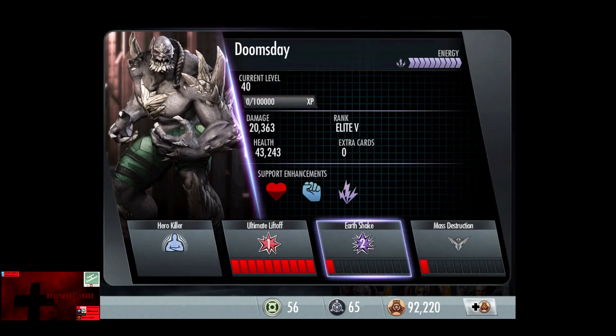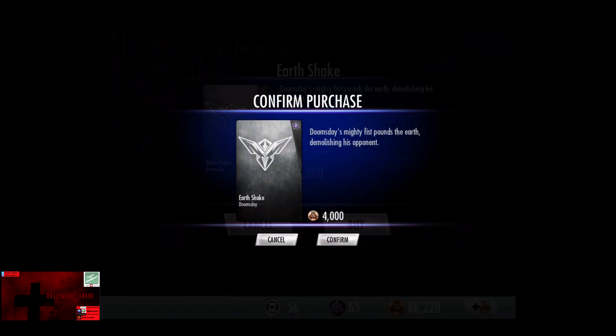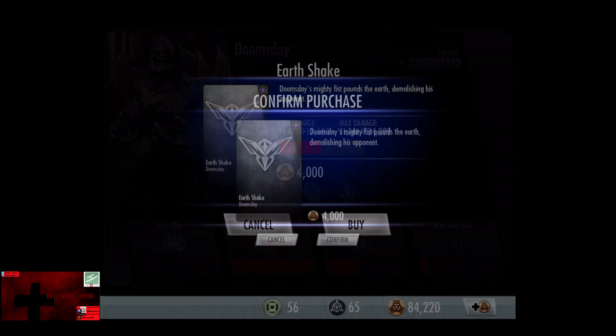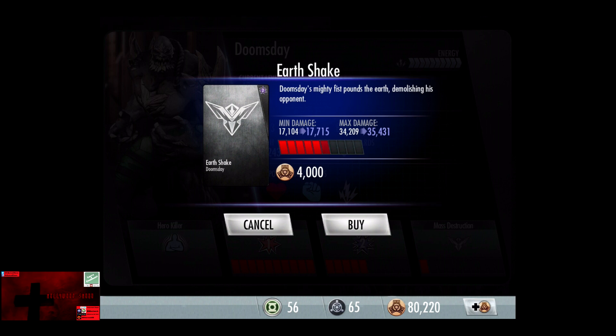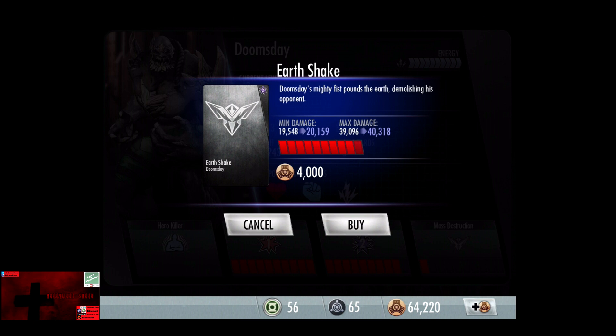Ultimate Liftoff is next. Now Earthshake currently does 12,217 to 24,435. Up to the second rank is 13,439 to 26,879. 14,661 to 29,322. 15,883 to 31,766. 17,104 to 34,209. 17,715 to 35,431. 18,326 to 36,653. 18,937 to 37,875. 19,548 to 39,096.